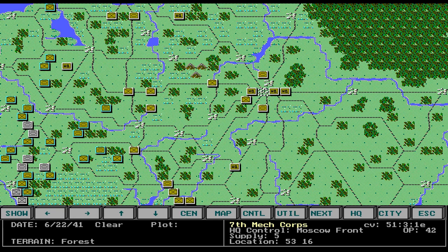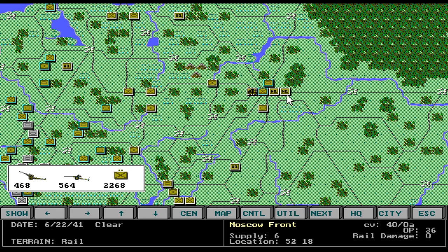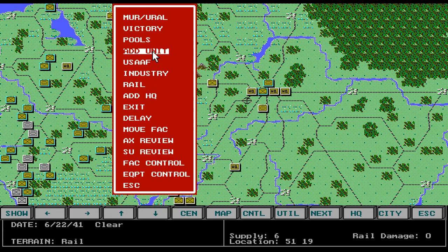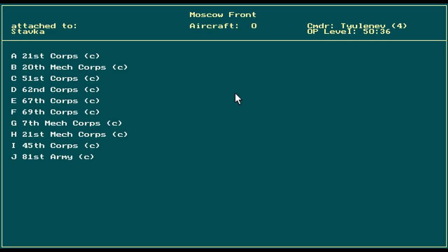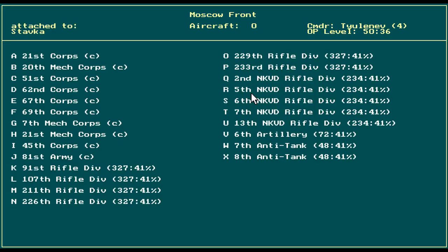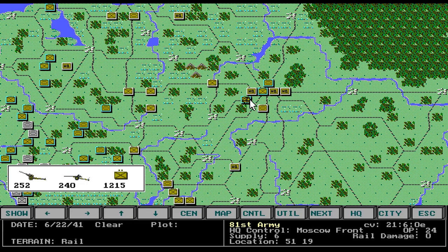I want to move these units into the city, because this game can be sneaky — they'll sometimes airlift people right into the city. I don't know how they'd get away with that, but I think it's an exploit the game uses. Let's try rail transfer — a lot of them are below 41%. If you want, press the letter that corresponds to the unit you want to add. I'll add a 7th and an artillery. That is how you add a unit — so I've added the 81st Army, its HQ is the Moscow Front.